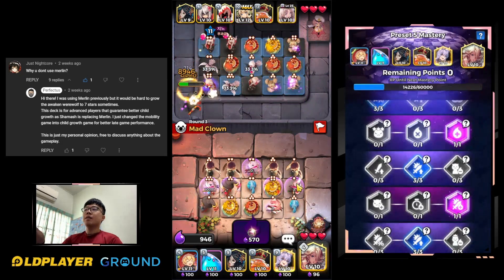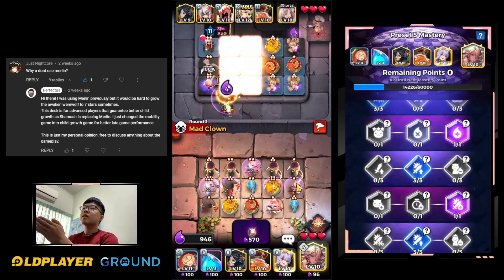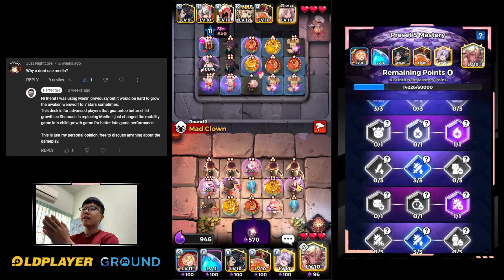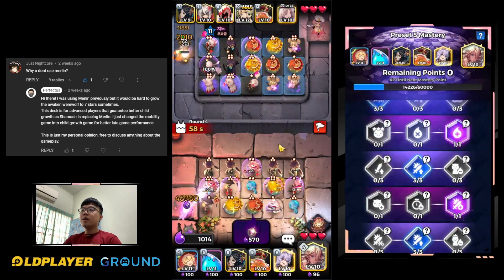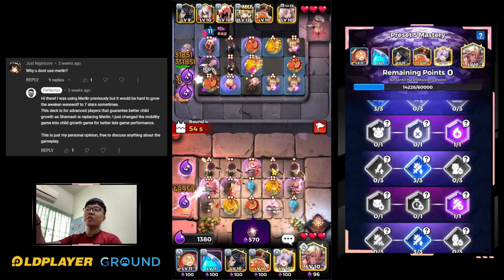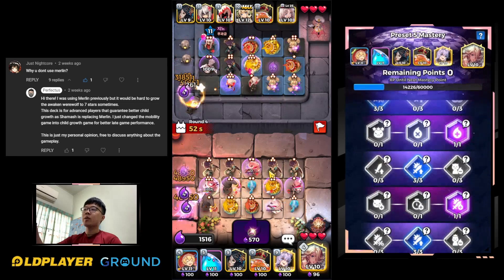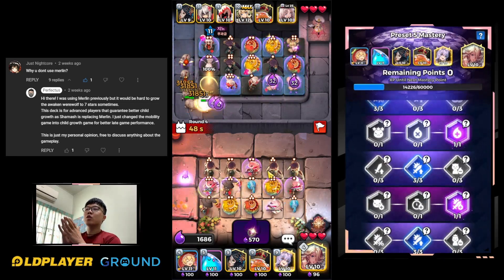I wasn't aware of the opponent's line and the cards he had on his platform, but it's okay. The clown did change his formation - his cards are now all being randomly replaced with the other child.